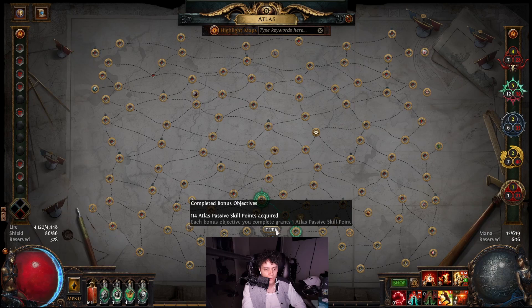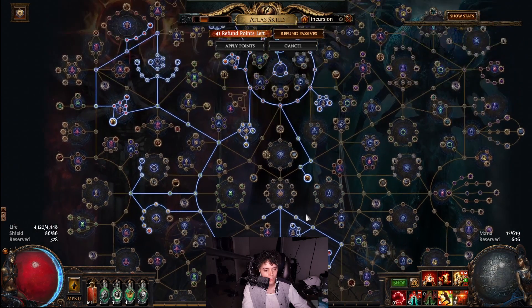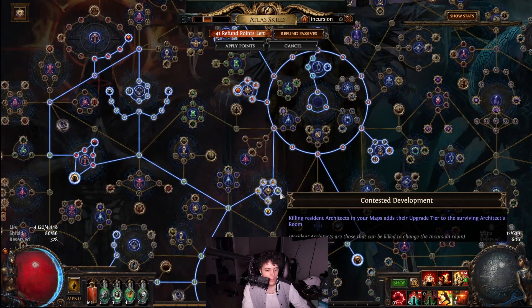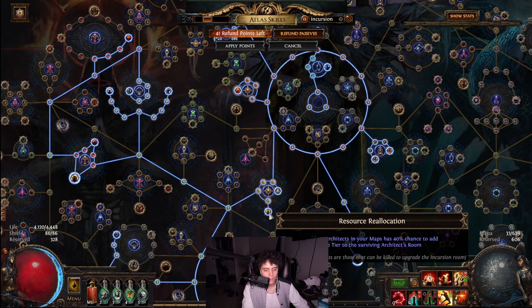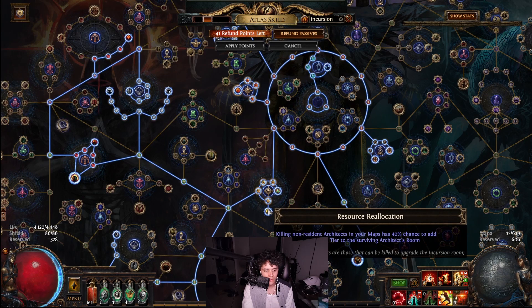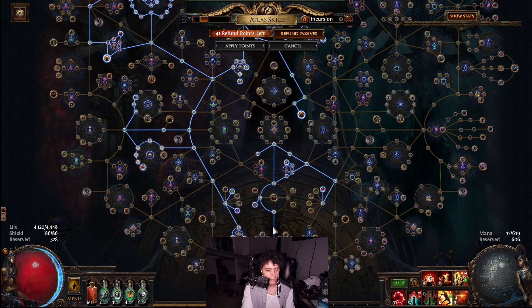I do recommend clearing all the maps and having all the bonus objectives cleared, because it helps when you figure out which map you like clearing fast. It will also help you put points in the atlas tree — that's the more important part. The small nodes for killing non-residents add a 10% additional upgrade tier chance, essentially giving you roughly 50% total chance to upgrade to a higher tier. Lastly, the Archaeology Tour node increases the chance of Alva appearing in your maps — this is one of the more important ones if you want to be efficient.